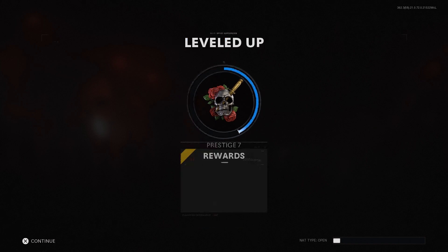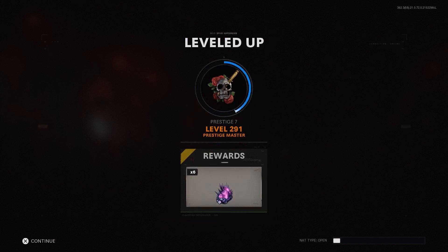I'm prestige 7 level 291. I did just unlock tier 3 for tombstone soda so I'm excited to try that out a little bit more. Let me know where you're at down in the comment section below.